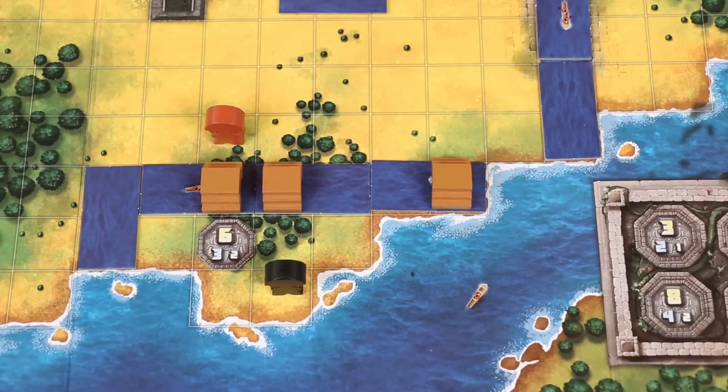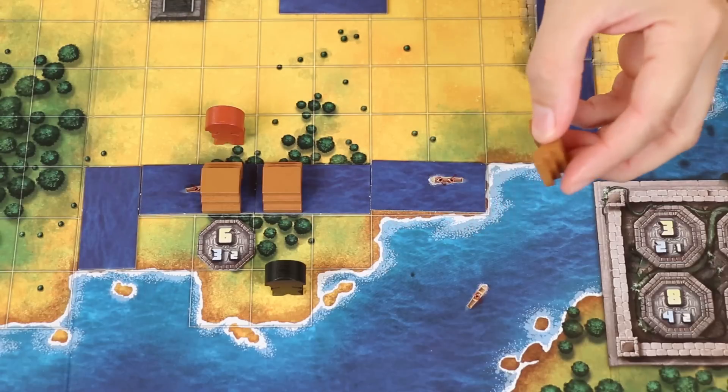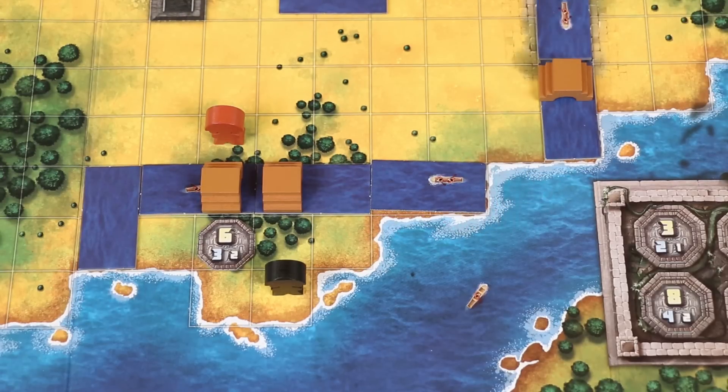Once all 11 bridge pieces have been put into play, when taking the build a bridge action, you take a bridge already in play that doesn't have a player on it and put it anywhere you want, following the usual rules. Remember, you can only do this once all bridges are in play, and you cannot use this action to simply remove a bridge.